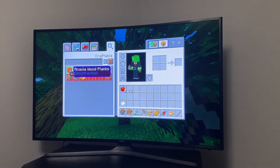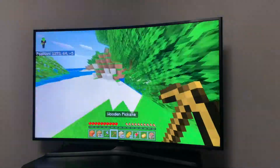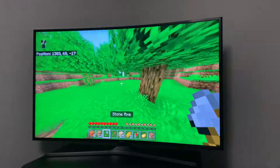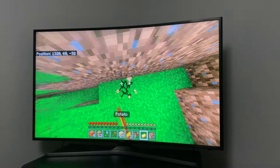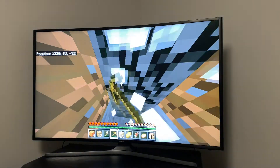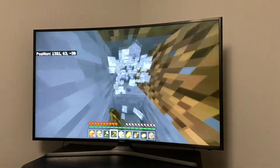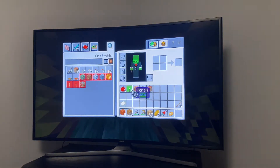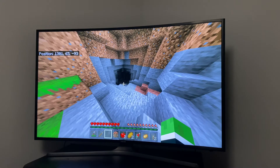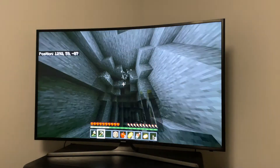I crafted everything up and now I gotta find some cobblestone so I can make myself some stone tools. I put my crafting table down right here, got some stone, and made some stone tools. I was also able to find a cave which has some coal in it — three pieces, which is pretty good.